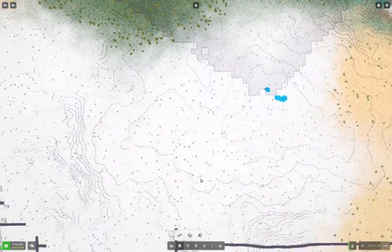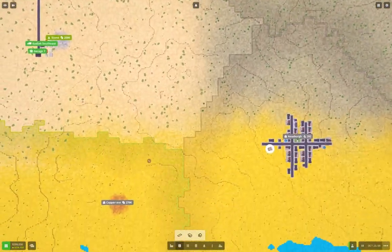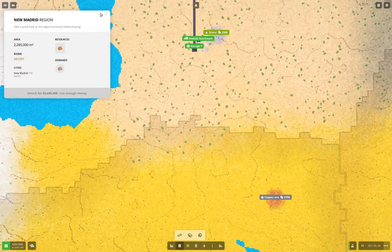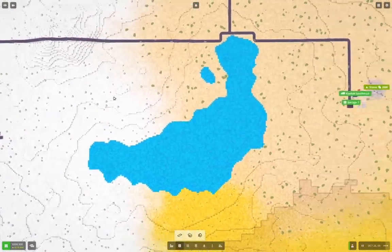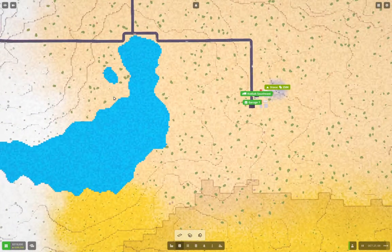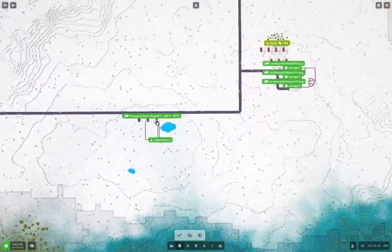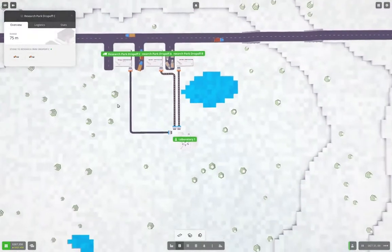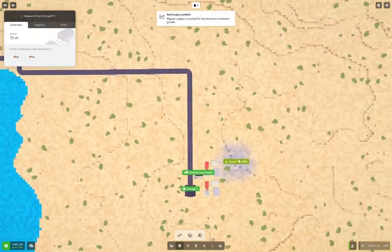We're going to need to also unlock a region with copper and sand. We've got a copper region right here — how much will it take? 3.4 million at the moment. We'll definitely want to be unlocking copper next, I think. Let's come down here and observe our research progress — we're ticking along. Let's go back over to our stone operation.